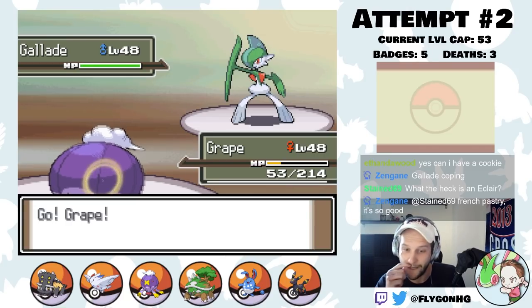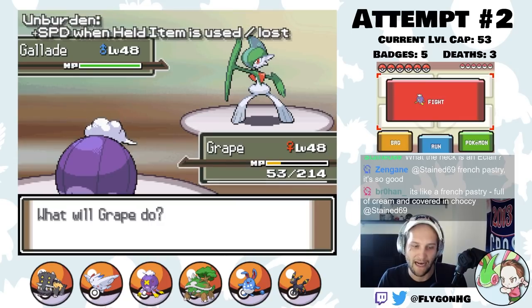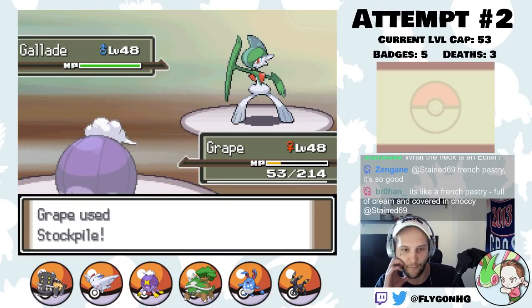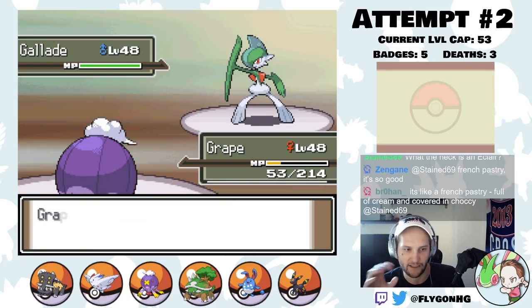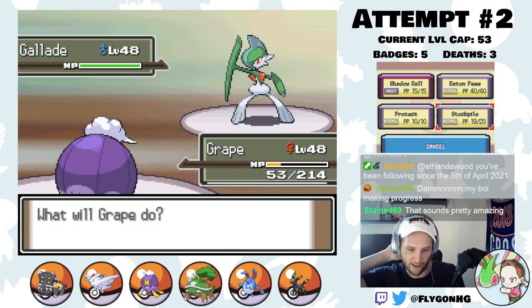This means we can go to Grape now because it's stuck in Close Combat. You see that its berry instantly activates because it's pre-damaged to under 25%. This instantly gives him a defense boost and also activates his Unburdened. So now we outspeed this thing. I'm going to set up a Stockpile. We just have to make sure that the Encore doesn't end.